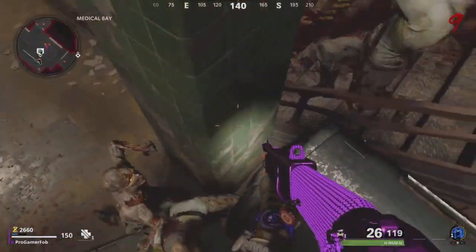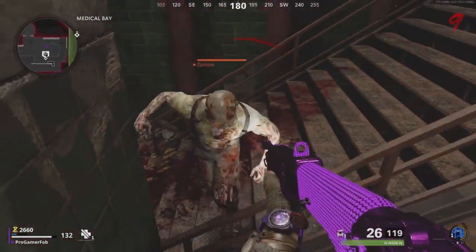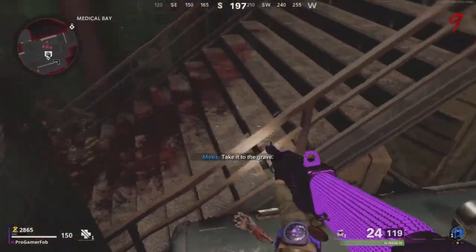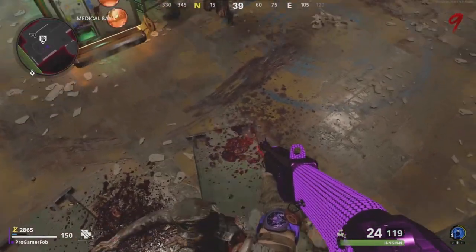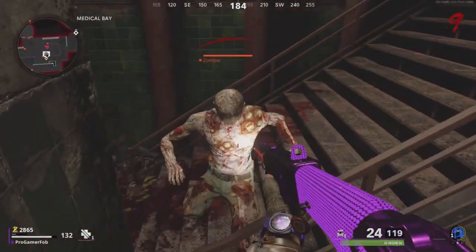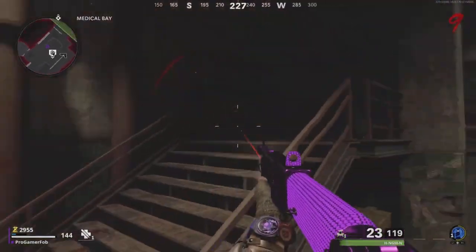If you do it right, all the zombies will start piling up below you. A couple of zombies will start going back towards the stairs — it should only be like two at a time — but they will go back to the stairs and they can hit you. You want to move forward slightly towards the Speed Cola machine, but don't fall off. If you've done it correctly, zombies that go there won't hit you.